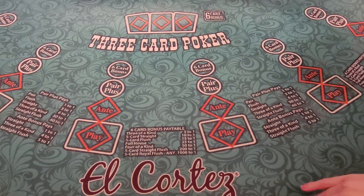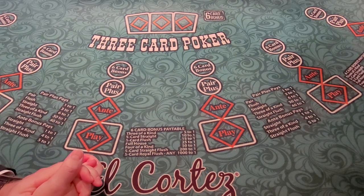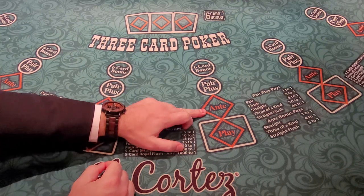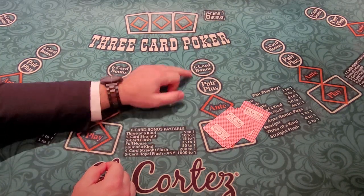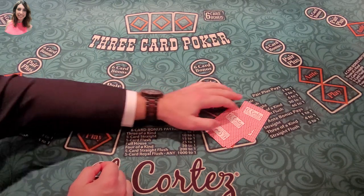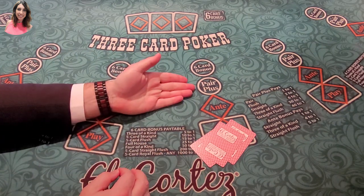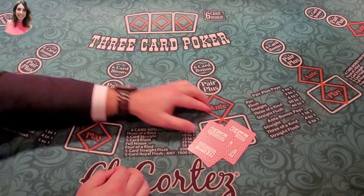All right guys, so we're here at El Cortez doing some three-card poker. I've already told you guys I have no idea what I'm doing. So here's the rules — we'll go through a practice hand real quick. Normally you play an ante to get the hand. These are optional bets: this is your pair plus, and the pays are over here. You need a pair or better to win on that.